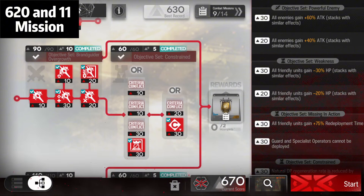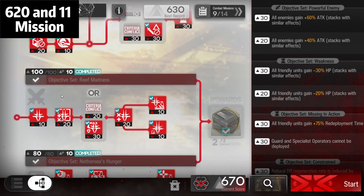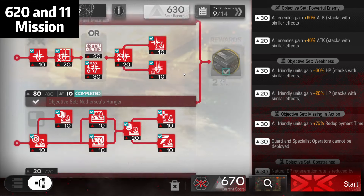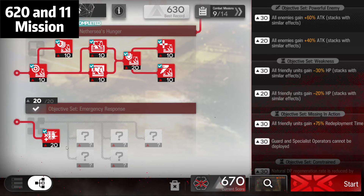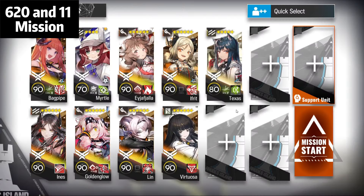Counting through the text: a total of 33, making 670. I'll state the substitution later on. First we're gonna go through the team.